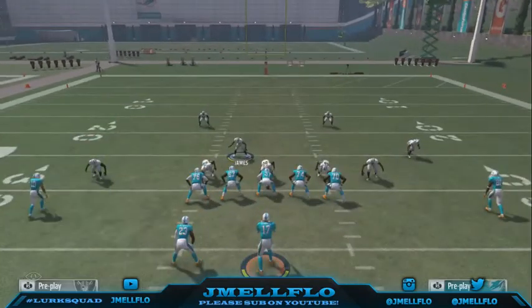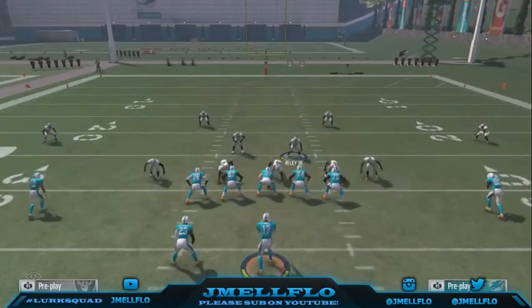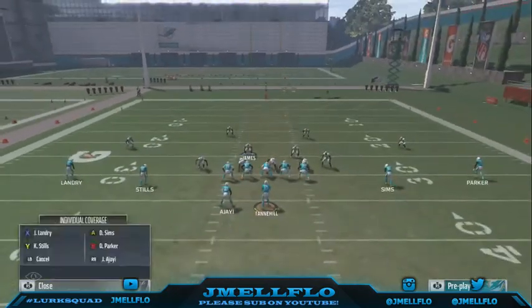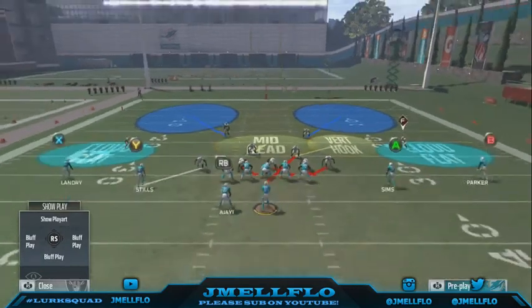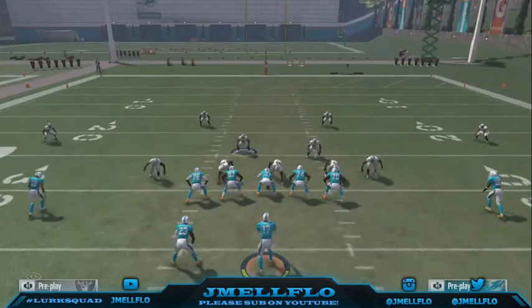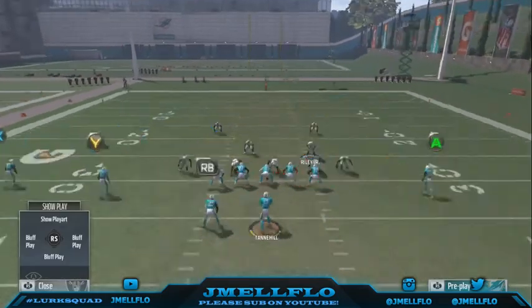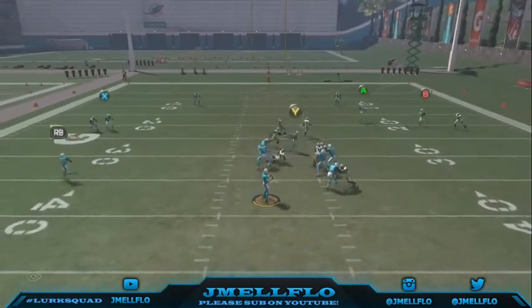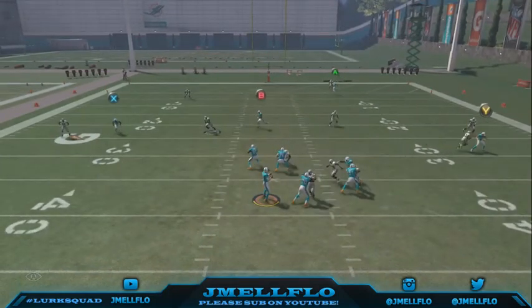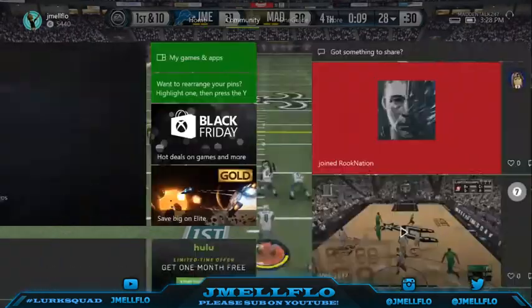It's not coming in practice mode. I might just leave some clips on the screen so y'all don't think I'm just bullshitting. Trust me, this blitz does work — it just does not work in practice mode, but this is the setup. Base align, shift your line to the right, crash to the right, bluff blitz it, and move this guy over. That's all you really have to do. It usually comes up the A gap or the B gap.